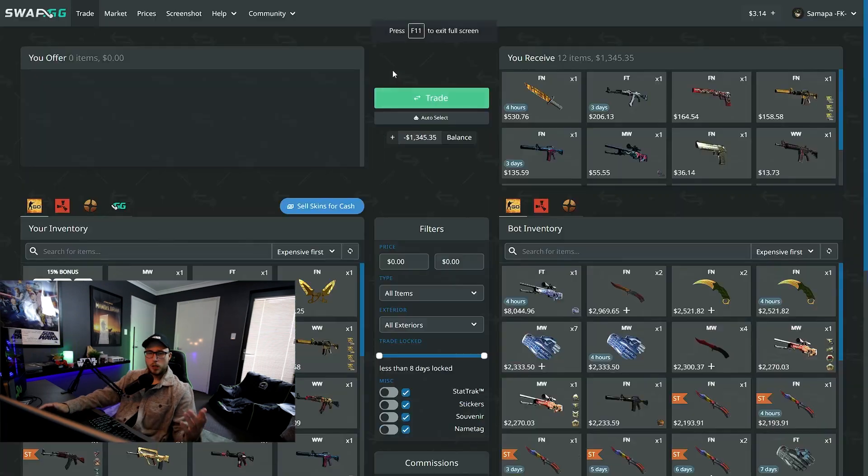Over on Swap.gg, which I use for skin trading, I priced some of those older skins. The Vulcan I had would be about $206 today, whereas the one I have now is only $100. The Kill Confirmed is another big one, and of course the Bayonet Tiger Tooth. Those were big skins I lost back in the day, but my current inventory is worth more than it was then. I just can't believe I gambled it all away.